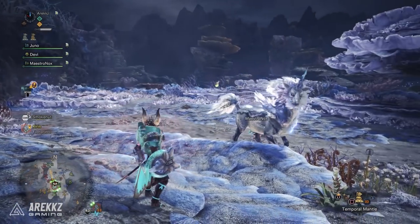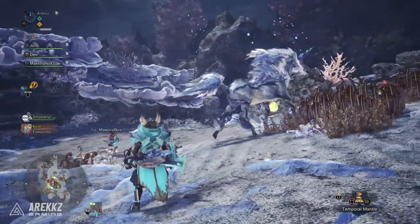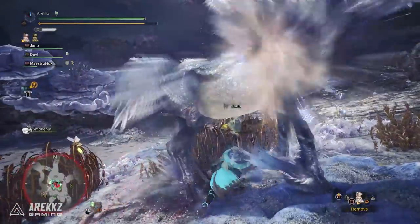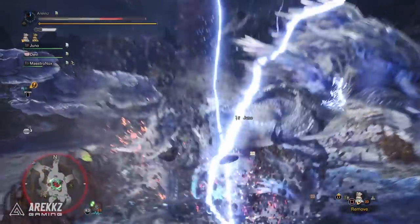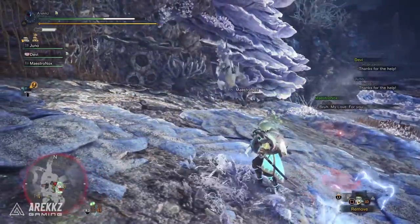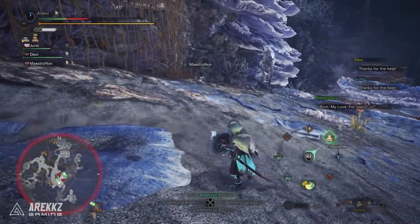This quest will have you hunt an Arc Tempered Kirin. Arc Tempered is a new tier of difficulty beyond that of Tempered Monsters — it's designed to be the biggest challenge yet. There will also be other Elder Dragons getting this treatment in due course, but to kick things off Capcom thought it'd be fun to let us fight an ultra tough, ultra angry Kirin. So yeah, have fun with that.